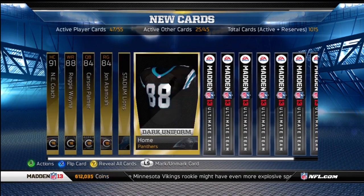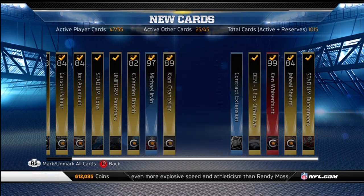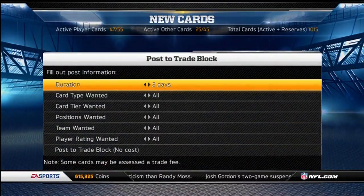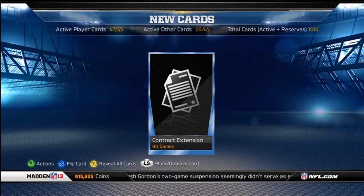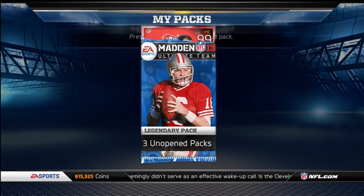Carson Palmer right there. Lion's piece. Uncle Irvin. Nothing in this pack because the Lion's pieces are worth nothing — actually all those pieces in general are worth nothing. Going to send that one to my actives. Three packs left — let's see what we can get.